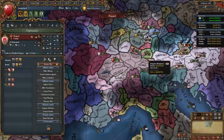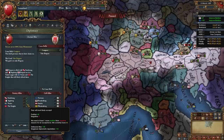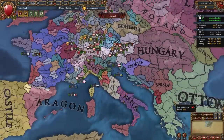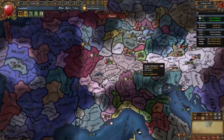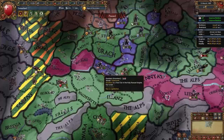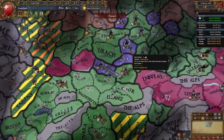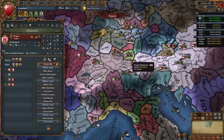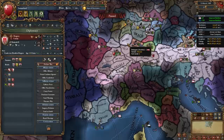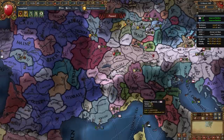At this point you should be declaring on Burgundy. In my case they've joined Venice's trade league, so I won't be doing that until Venice gets into a war. We basically want to snake out between Austria and the free cities of Constance and Memmingen. If something weird has happened — like Burgundy joining a trade league or having a strong ally — you'll be waiting for your truce with Savoy or Milan to run out before expanding into Italy instead.